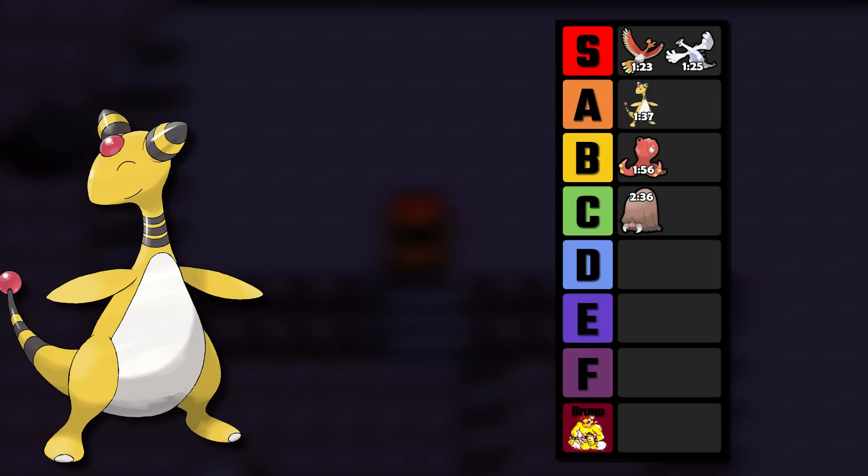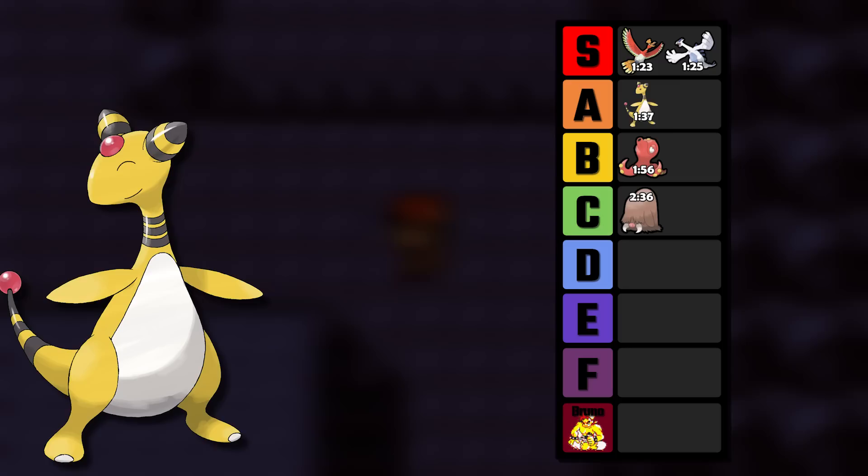Now let's place it in the tier list. I think that I need to shuffle Octillery and Piloswine down a tier, and place Ampharos in the A tier. If it clocked in under 1 hour and 30 minutes, I think it would deserve the S class with Lugia and Ho-Oh, but today I think it's just underneath them.